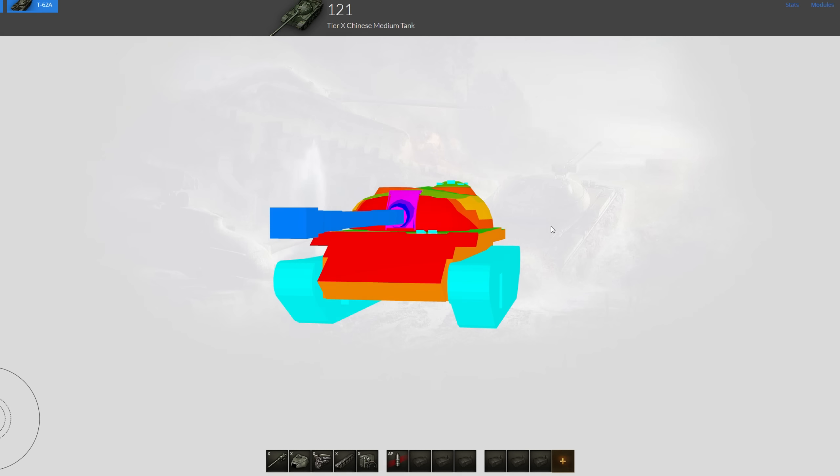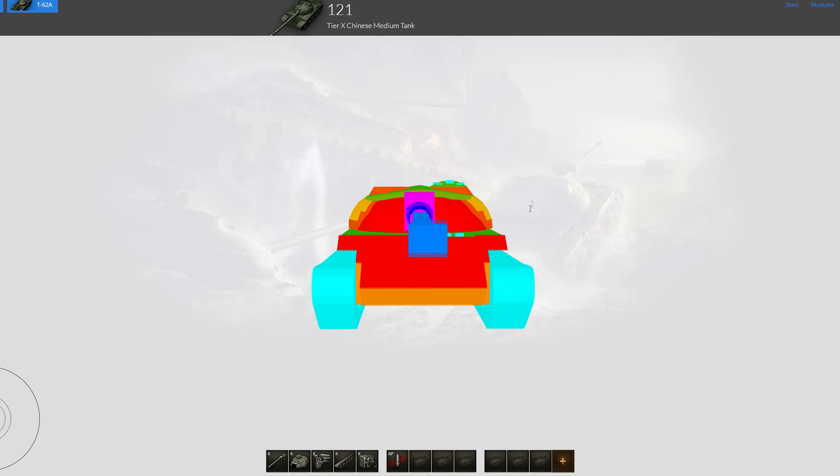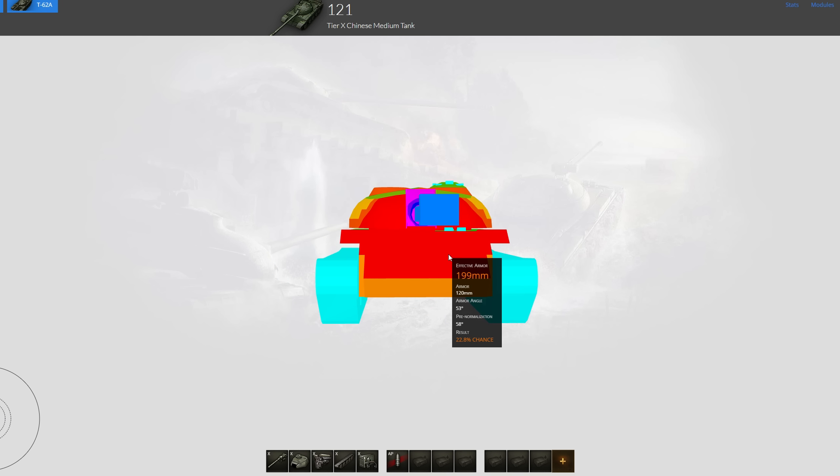Hello ladies and gentlemen and welcome to the 121 HD review, the Chinese tier 10 medium tank. As always, let's begin with the armor. This thing gets a 120 millimeter upper plate — well, on a T-54 that's pretty impressive, but on a tank like this it's nothing really to gloat about. You're not really going to bounce anything much.